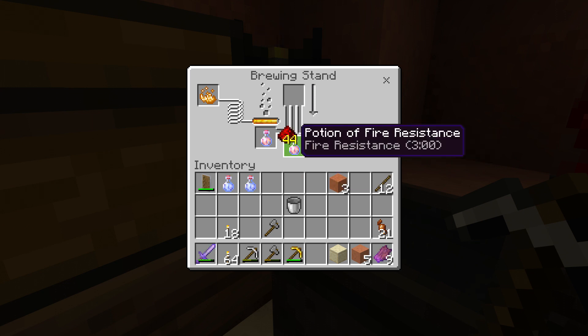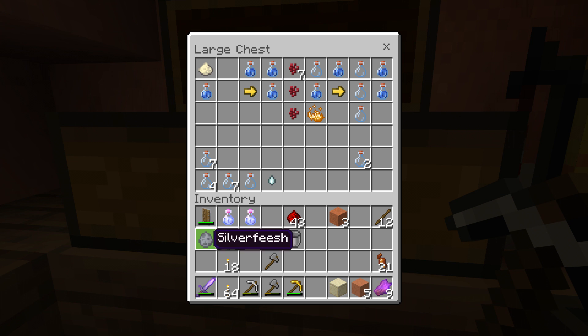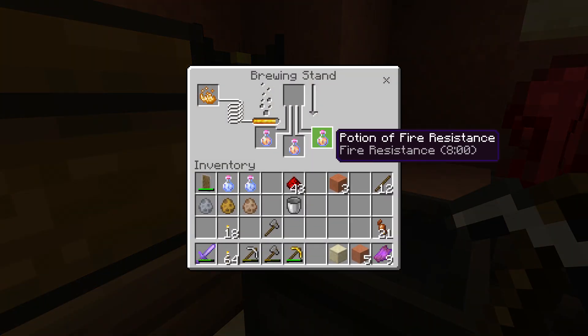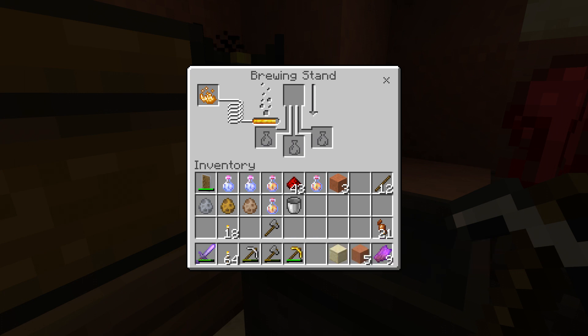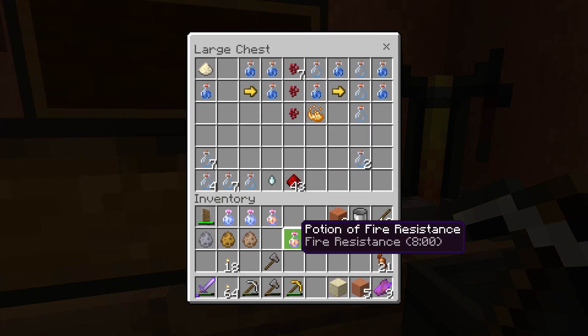Okay, potion of fire resistance. We've got that empty spawner right - if this silverfish drops... let's see, that drops sugar? I think the saccharide would probably drop sugar because saccharine is sugar. But this is super helpful - if we fall in lava we're good to go. Eight minutes of fire resistance too, that's great. And we got regeneration here that we could do for two minutes as well.